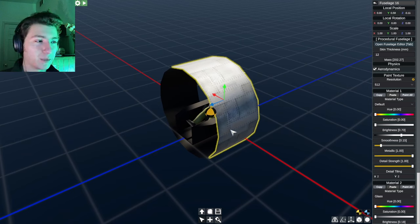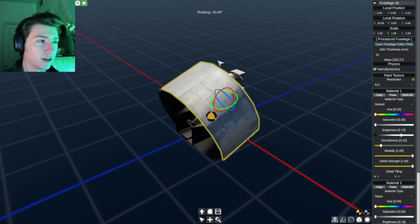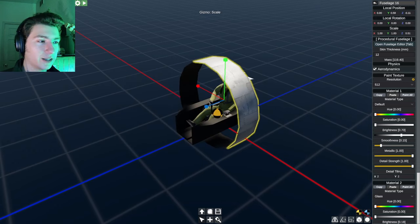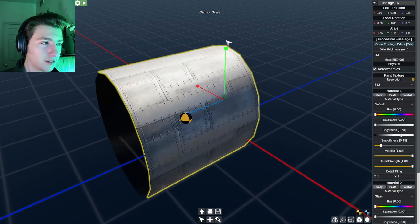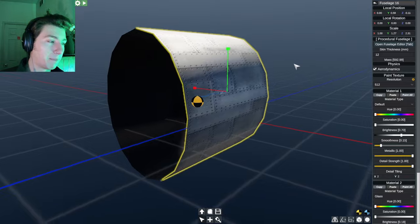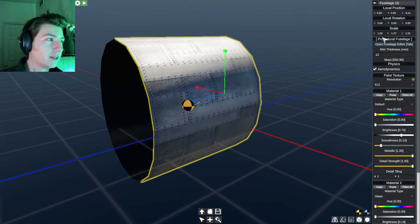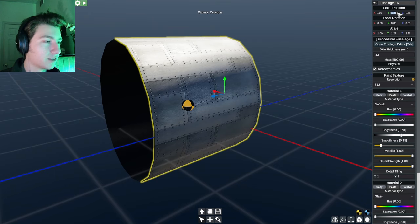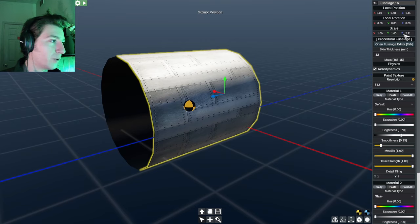Click it again and we're in scaling mode. Pretty straightforward. Now of note, there is no Ctrl-Z in this game — at least not that I've figured out yet — so be careful of what you do. If you want to change values without using the triad and use just numbers instead, you can use the top right box here. So let's get our scale back to 1-1-1.